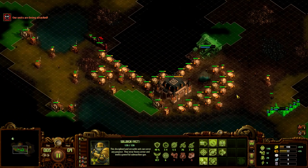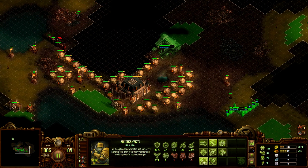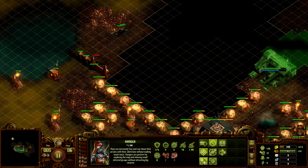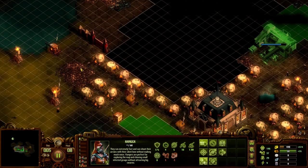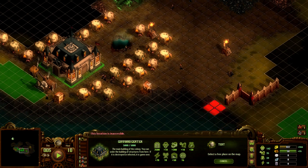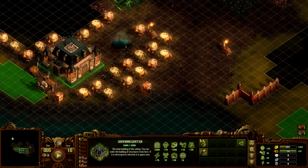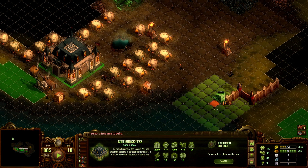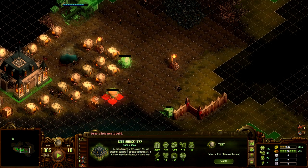Where's the archer that I sent up top? It died — it died because units can't pass the Tesla tower. This needs to be destroyed as much as I hate doing that, it needs to happen. Maybe a fisherman cottage over here — yeah, we can barely place it.